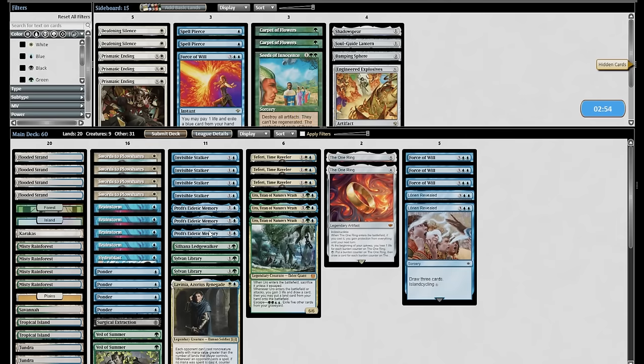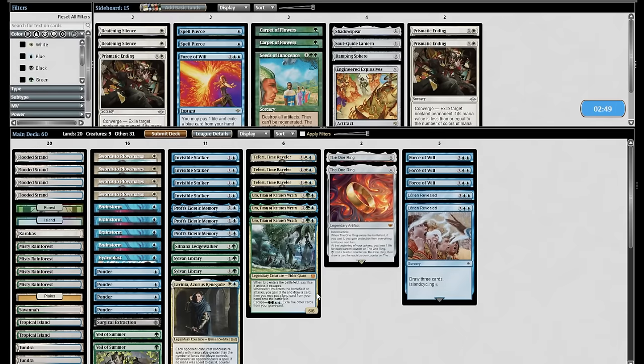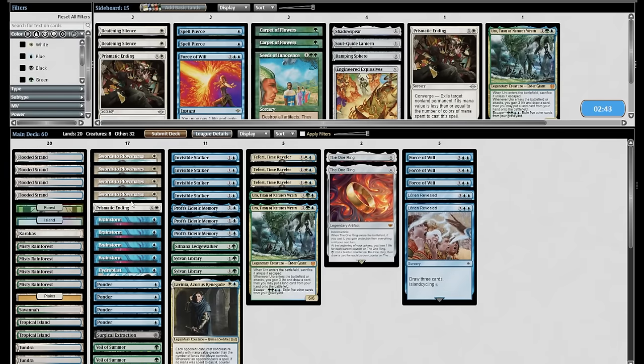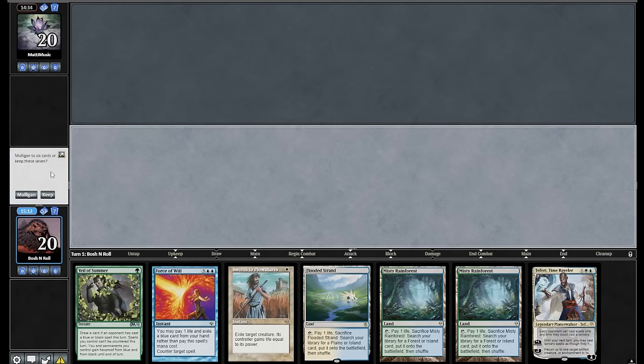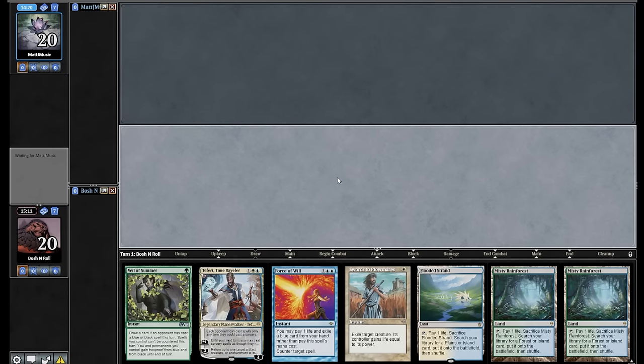The Dauthi Voidwalkers are in now after I cut all my Prismatic Endings. Knowing they have Voidwalker, I think I'm going to switch one Uro for one ending — just one more answer to the thing that also happens to shut down Uro. I get to be on the play this time. Keep any hand with Veil of Summer versus Scam — I'm in. This is just a nice Bant control hand, stable, got a bunch of lands, I could play on basics if I'm inclined to. Force, removal spell, the best counterplay for their deck in Veil of Summer. They've mulled to five again.